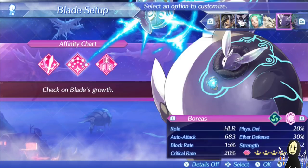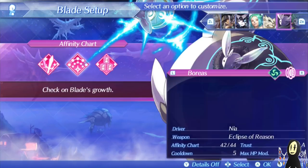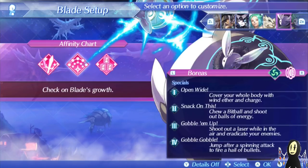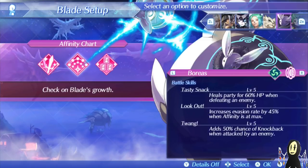The thing about Boreas that really makes him stand out is that he has insane utility, which you'll find when going through his affinity charts. If you unlock him early, you're in luck, because he is the easiest blade in the entire game for maxing out the affinity charts, or at least most parts of it. There is one trust wall you have to finish, but once you do, it's really good.